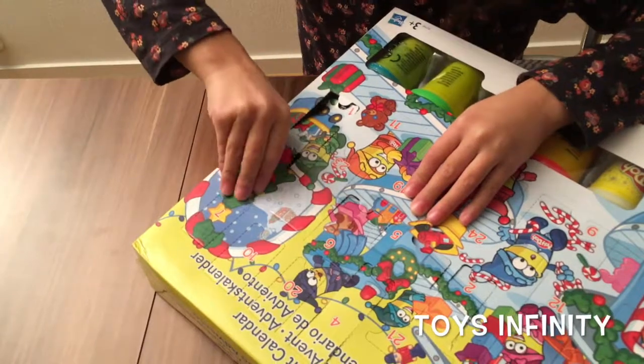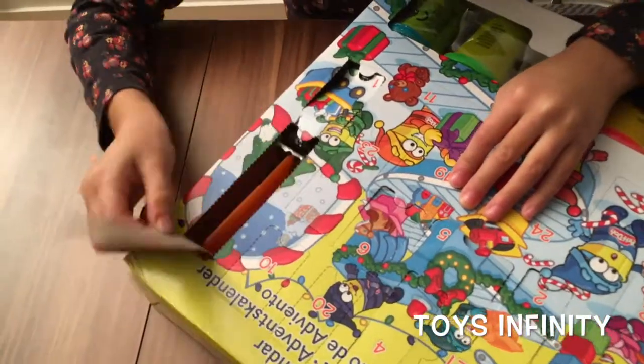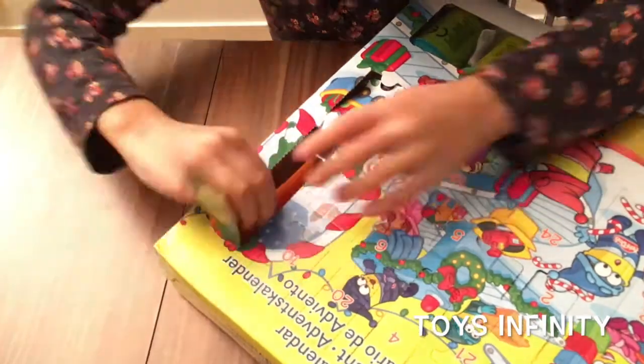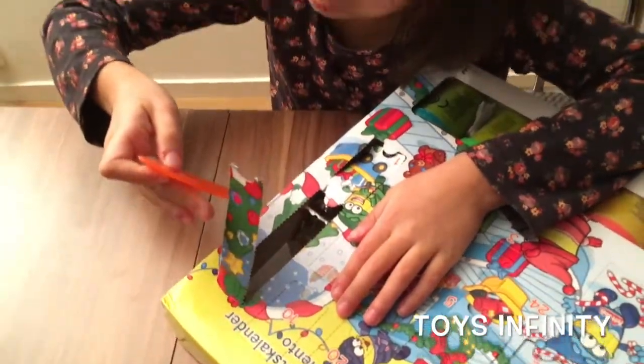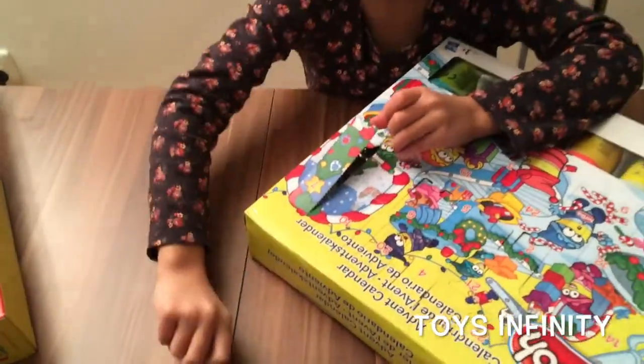Let's see what is behind door number seven. It's a knife! Good to have for cutting Play-Doh!